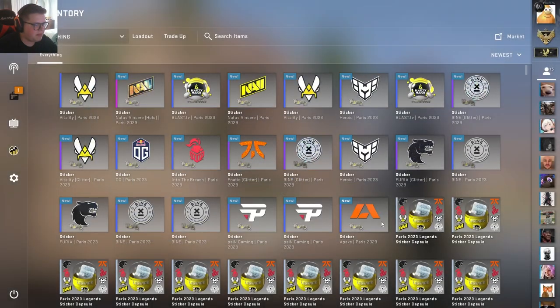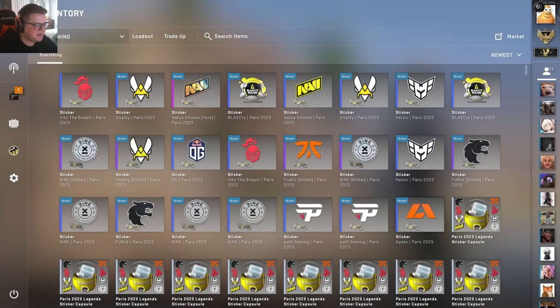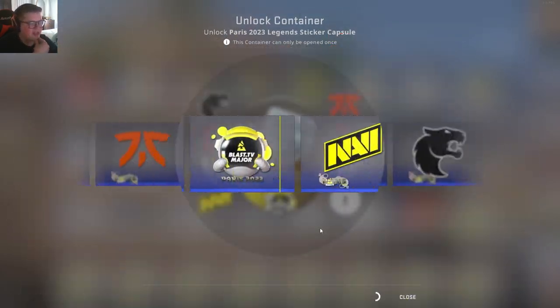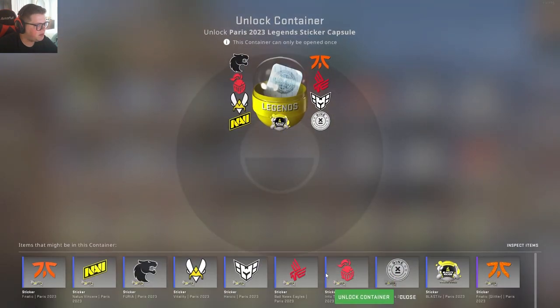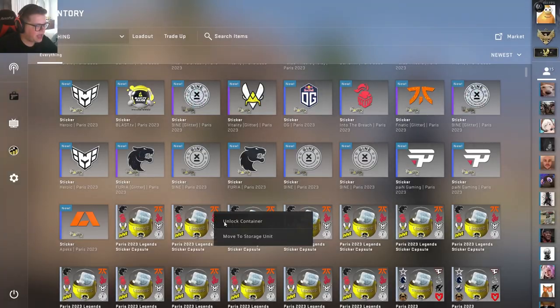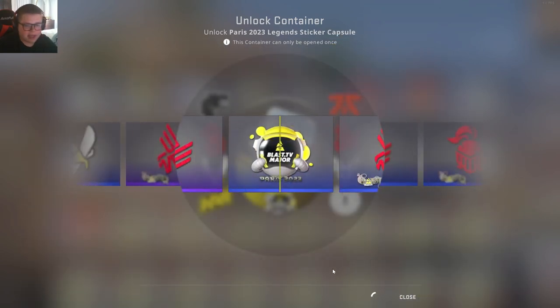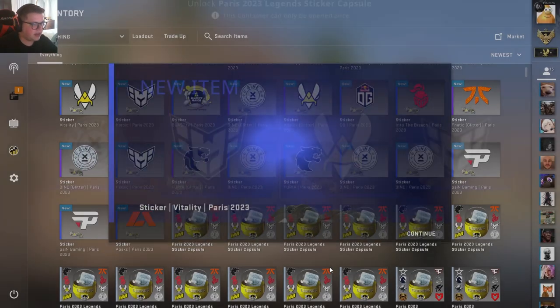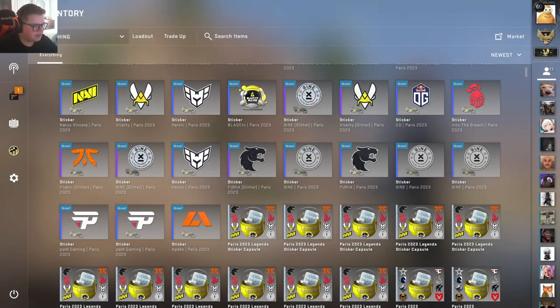We're definitely down money. So that's like a dollar, two dollars, three, four, five, six dollars. We've probably gotten about five dollars worth so far. We're not even that far down. That Navi pink actually isn't the worst pull. I think the only better pink is the Furia. So I think we got the second best pink out of that one. I'll take a Furia pink any day of the week - those things are always going to be worth something. The Brazilian fans are kind of nuts and they'll pay for just about anything, and the Furia logo itself is a very nice looking logo.